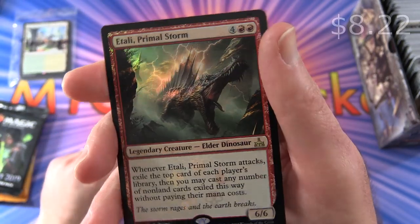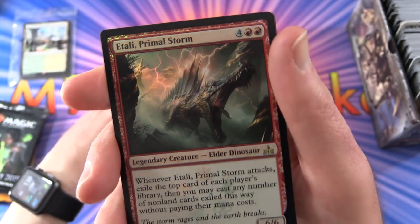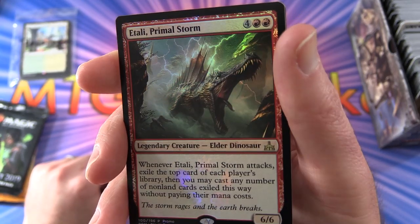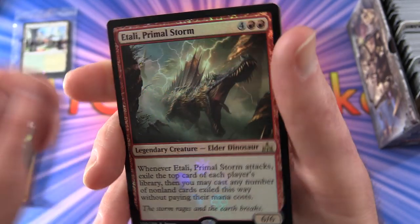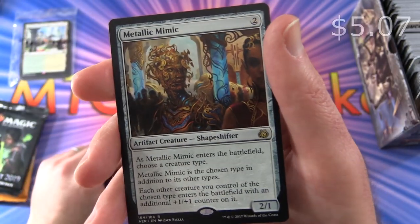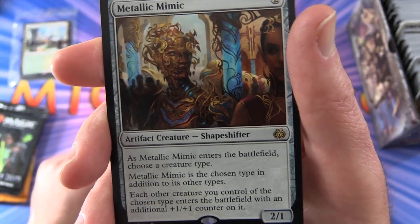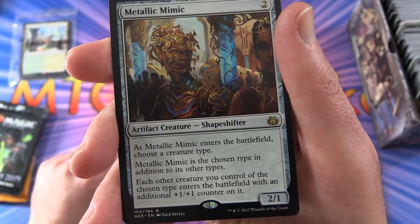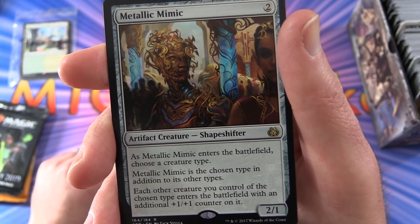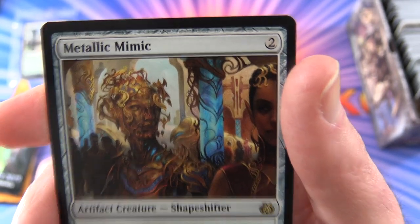And a Tarly Primal Storm - nice. Legendary Creature, Elder Dinosaur, 6/6 for 6 mana. Whenever it attacks, it reveals the top card of each player's library, then you may cast any number of non-land cards revealed this way without paying their mana cost. Dirty Big Dino. And a Metallic Mimic - artifact creature shapeshifter, 2/1 for 2. As it enters the battlefield, choose a creature type - each other creature you control of that chosen type enters the battlefield with an additional +1/+1 counter on it.